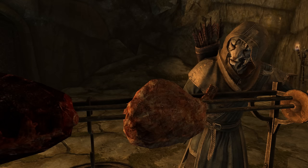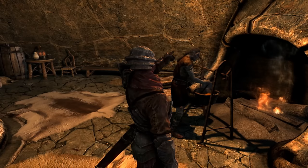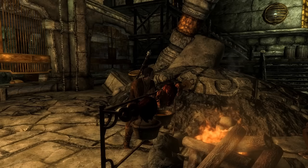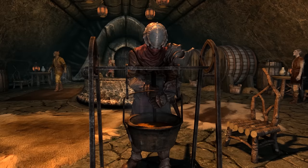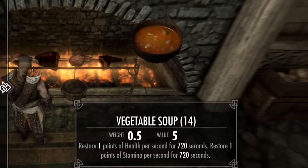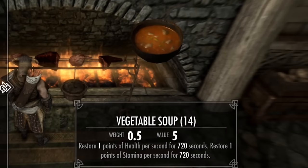Number 8. If you asked a random group of Skyrim players what the most useless mechanic in the game was, I would guess 99% would say cooking. And for the most part, they'd be right. Hardcore mode aside, cooking is a time-consuming activity that gives healing items far worse than the default healing spell you get at the beginning of the game. However, keen-eyed players have found a use for this redundant mechanic, and it's all thanks to vegetable soup. Whereas most foods do nothing but restore a minuscule amount of health, this soup made from cabbage, tomato, and leek is unique. Vegetable soup does heal, but it has the bonus of giving you one stamina per second for 12 minutes.